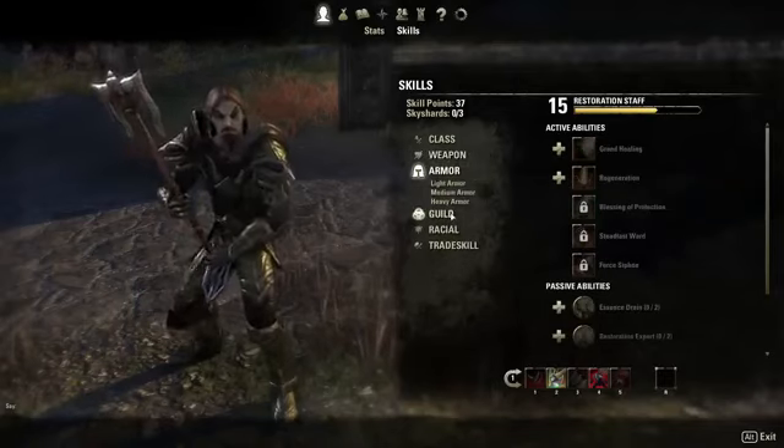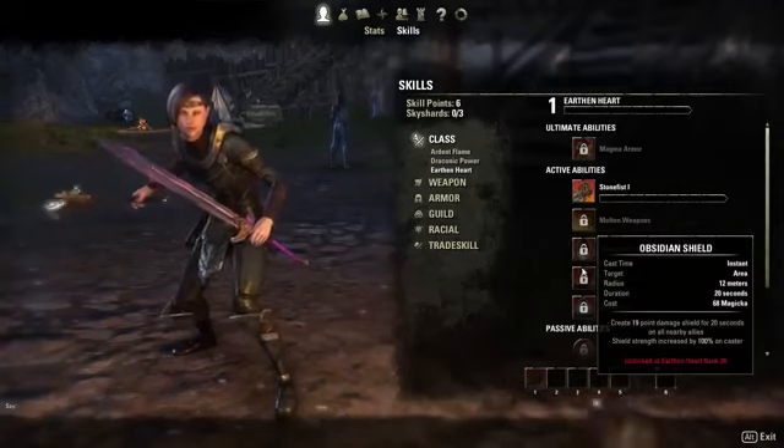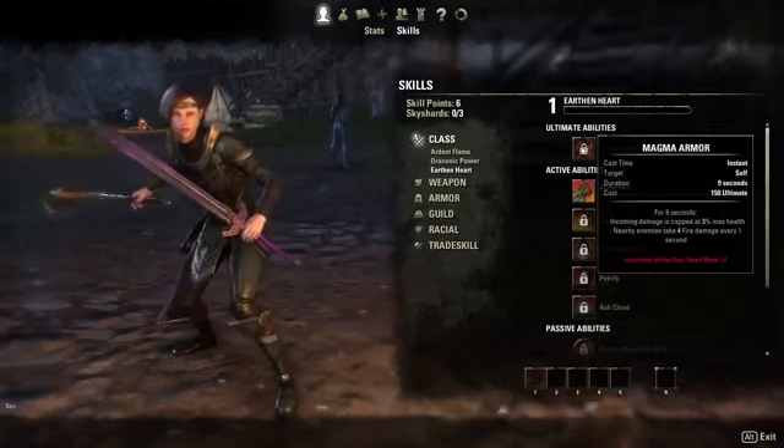The more you use abilities from a specific skill line — like Stone Fist from the Earth Magic skill — the more you'll have access to the abilities later in the line, like Petrify or Magma Armor.